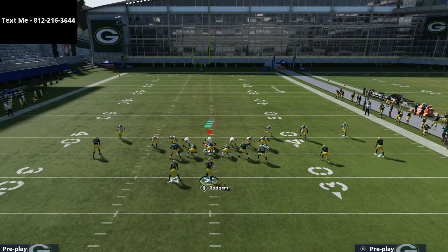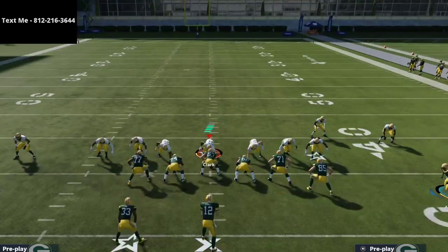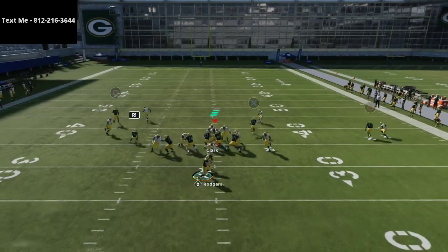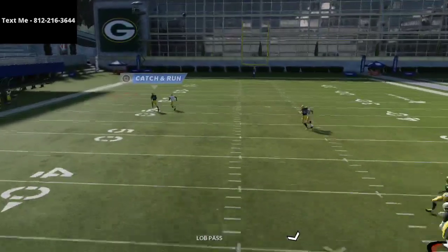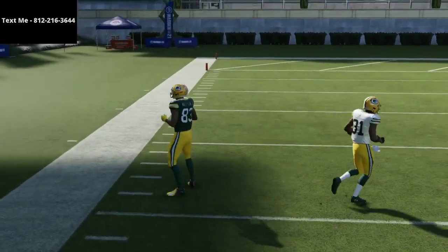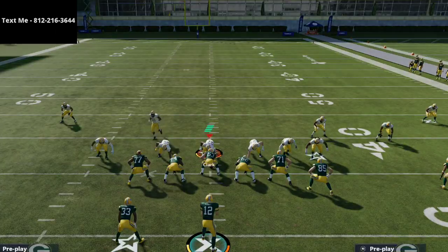Suffice it to say, this is the best Cover Zero beater in Madden 21, in my opinion — the best cover zero one-step-ahead counter. Look at how you have like a five-yard head start before you even throw the ball. And if you have a good quarterback like Aaron Rodgers, you're going to be able to get the ball over the top very, very easily. That is the best Cover Zero beater in Madden 21.